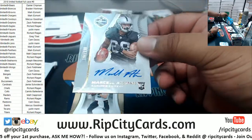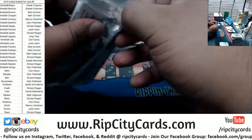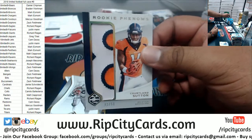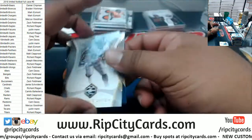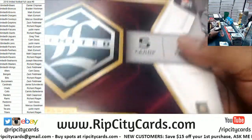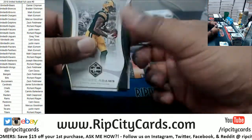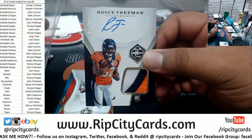We got Marshall Aitman Raiders autograph to 199. Ben Roethlisberger 99 Steelers. Cortland Sutton with that number eight right there — to 50 for the Broncos. If only he wore the number eight, that would be sick. Royce Freeman Broncos RPA with the three-color patch to 299.